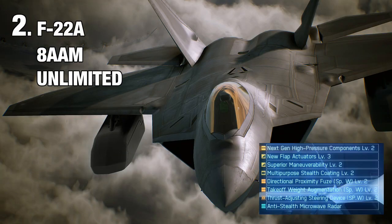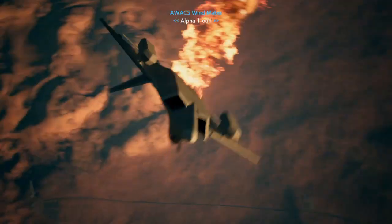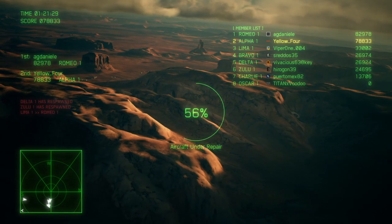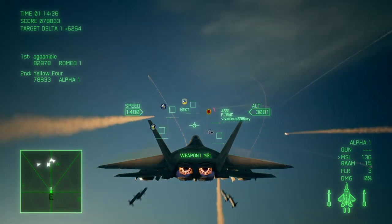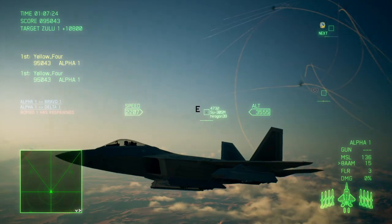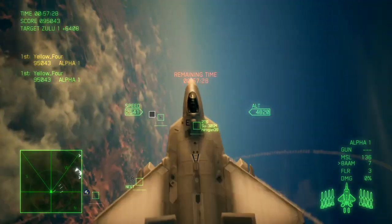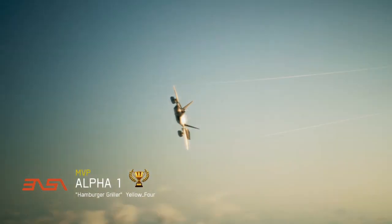Number 2: F-22 with 8AAMs in Unlimited. The F-22 gets a bad rap for being flown mostly by tryhards with QAAM, but its secret sauce is the 8AAM. While the Tomcat is somewhat limited in maneuverability and speed, the F-22 solves all of its problems. It has everything: great stealth, incredible maneuverability, top tier speed, excellent acceleration, high HP, and even full PSM capabilities. Mixing all these ingredients means there is virtually nothing that can stop you as long as you keep your range and keep slamming shots into the furball. Overall, the F-22 is as dominant in-game as it is in real life.